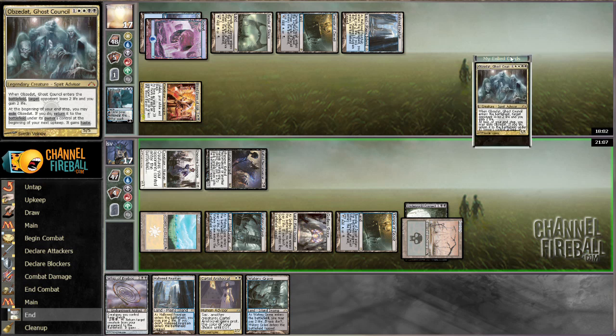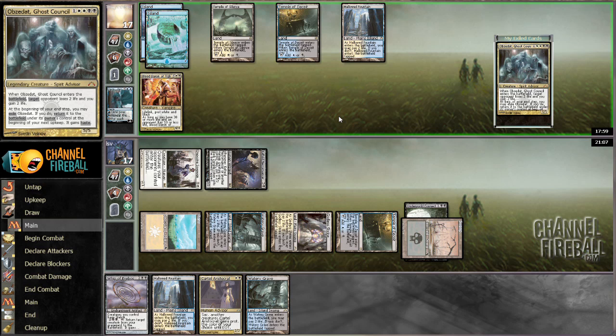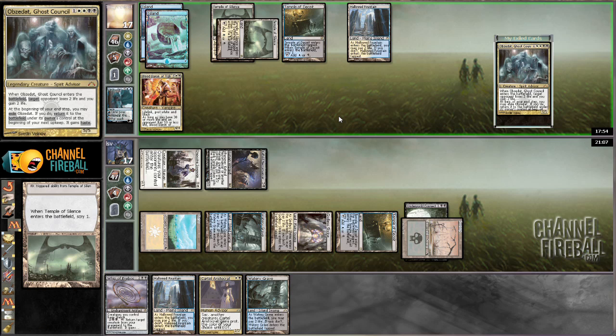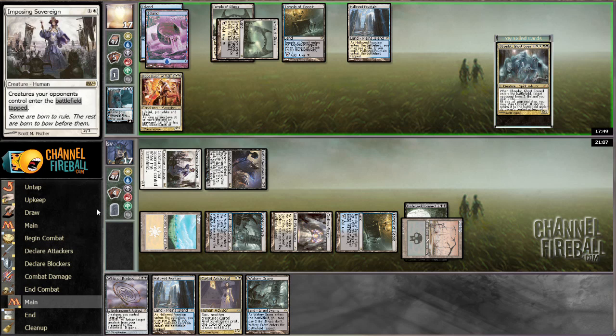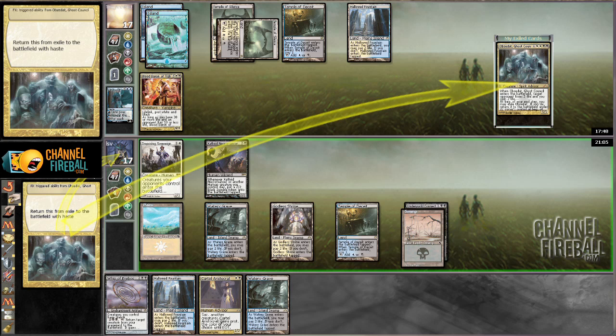I'm at 17, opponent's at 17. Obzadot's coming in. I've got a Whip which kind of helps the race too — I don't mind taking damage since I'm attacking back for a lot more, plus I have Underworld Connections just sitting there waiting to extract value. No attacks from my opponent, unsurprisingly.